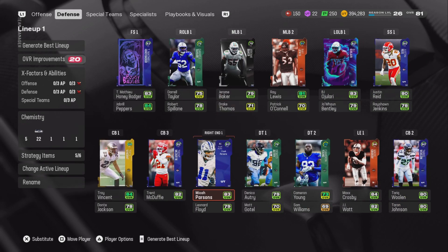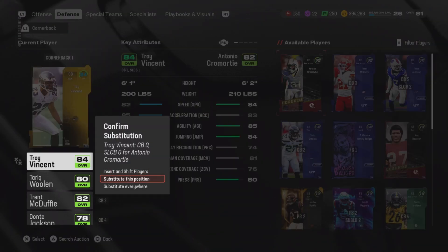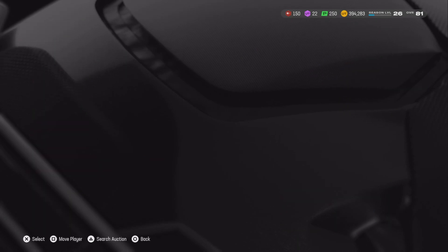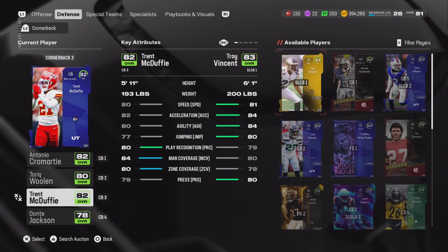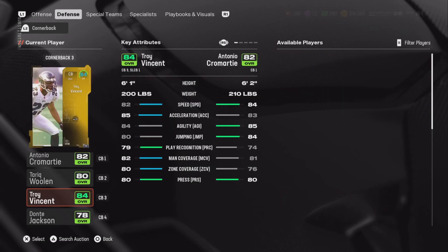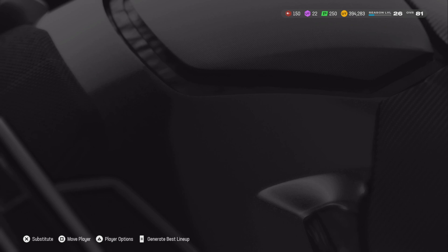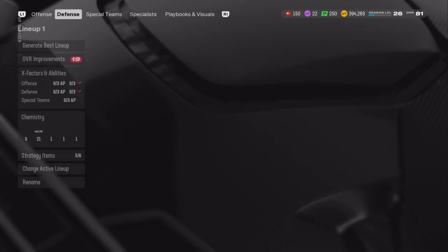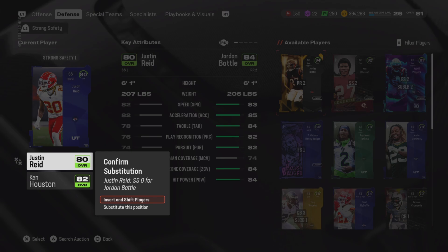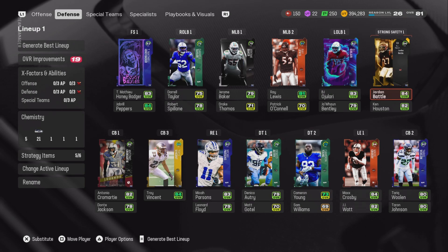Now we're going to add Antonio Cromartie at second corner with 84 speed. We need to keep the fastest guy where he is, then use Troy Polamalu in the slot - I think Troy Polamalu goes crazy in the slot. Ken Houston is going to be a backup here with 83 speed as one of our users. We also got Jordan from completing the match. As you can see we are just upgrading the team a lot just by using those tokens.